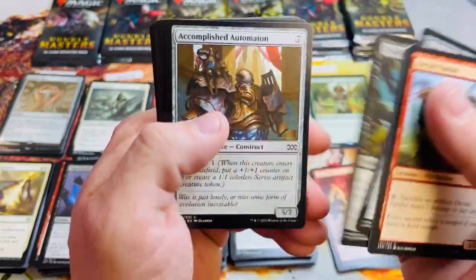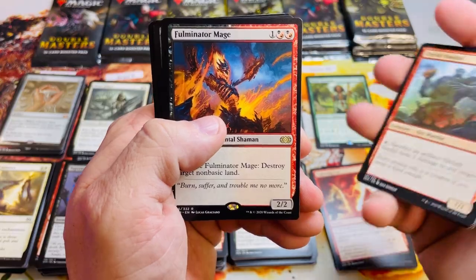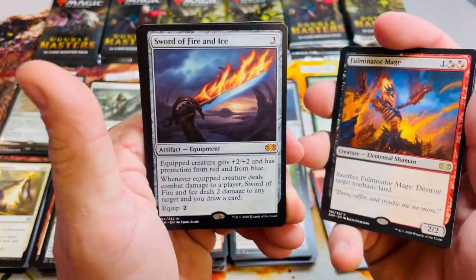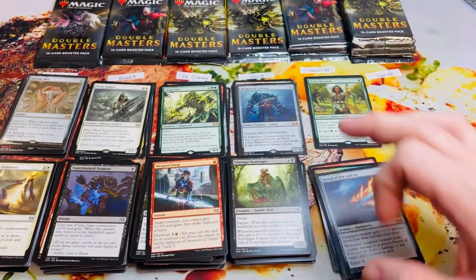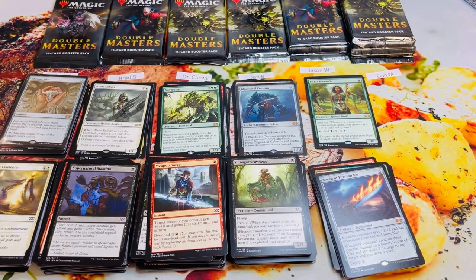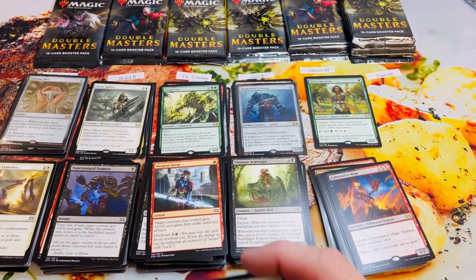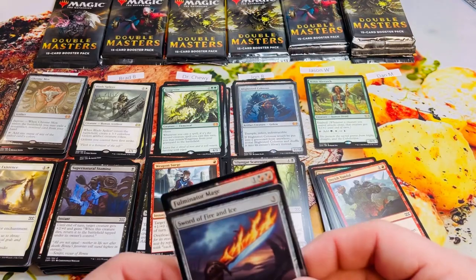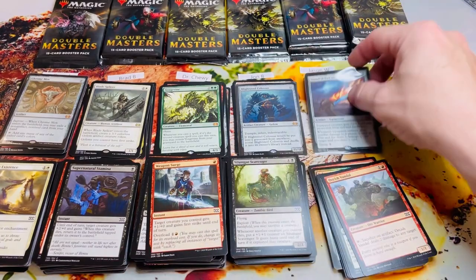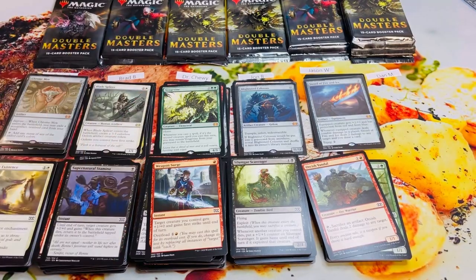Pack number two for Jason — let's see what we get. Fulminator Mage, and this box is good — Sword of Fire and Ice! Heck yes! Mythic number five. We've got Chrome Mox, Avenger of Zendikar, Blightsteel, Sword of Fire and Ice — so much beef. I love Double Masters; it's hands down my favorite set to open, at least within the past few years.